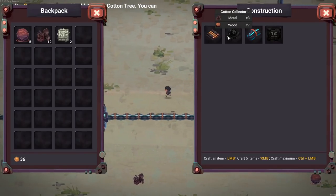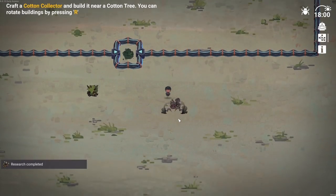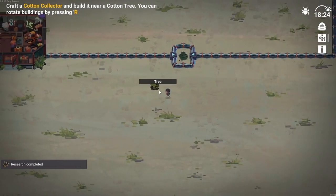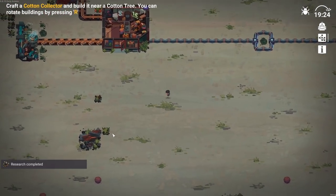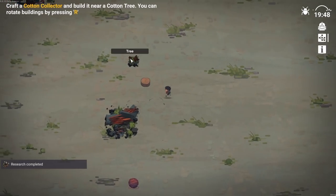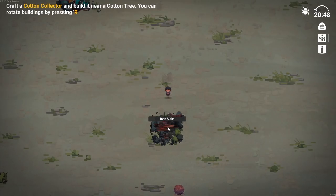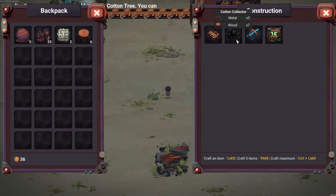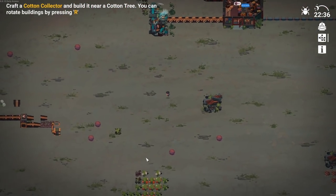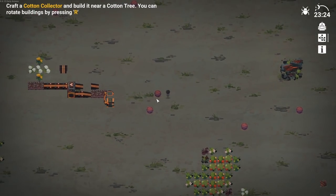That requires wood and also more metal. Where am I going to find wood? Oh, tree - right click. We need seven and three. Iron vein - ooh, that should provide all the metal we need. So that requires seven wood - we got six, we just need a little bit more. There's a tree. Okay, that should be everything we need.